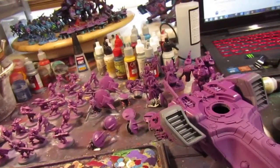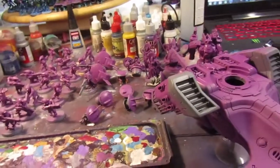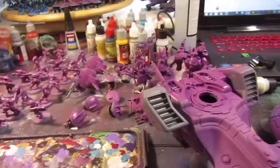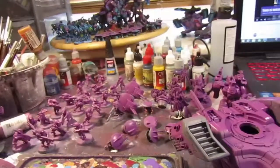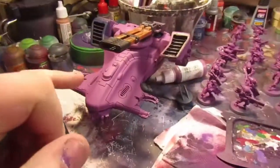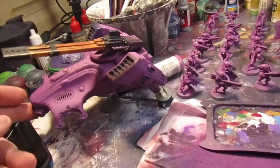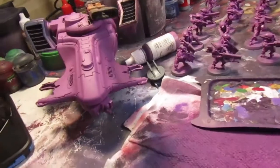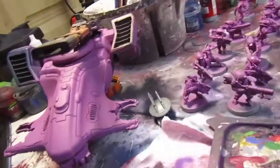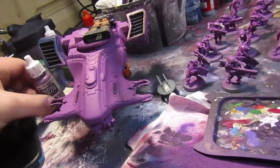I'm going to do a quick update before I start taking in some new kits. This is the Hammerhead — not the Long Strike one, just a different one. I've just finished spraying it with a silver base color and then Vallejo Game or Model Color purple, so I sprayed it purple.